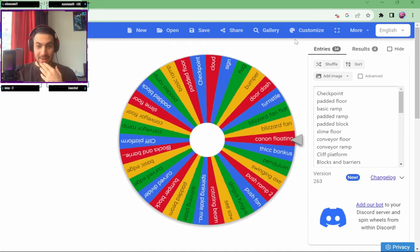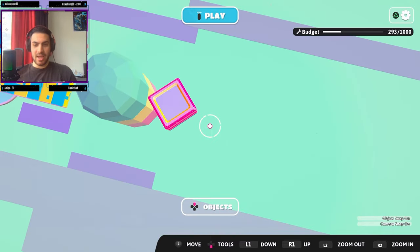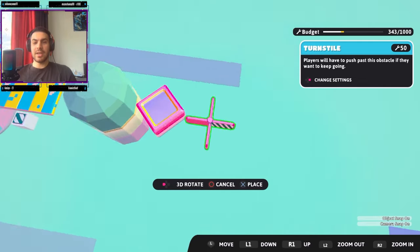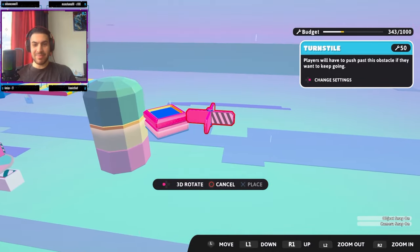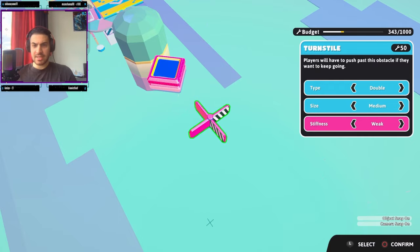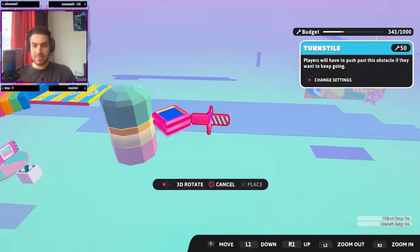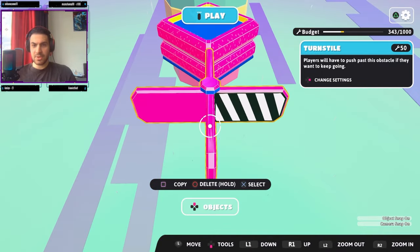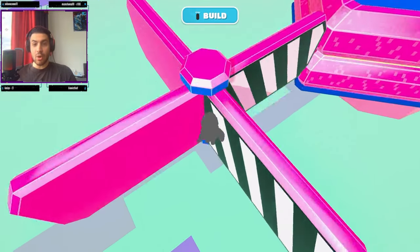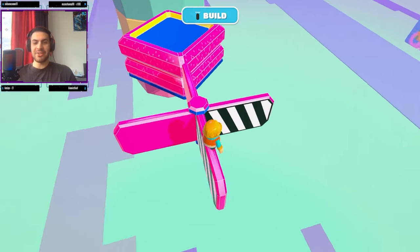We get a Turnstile — it was very close between Turnstile and Doordash. I'm not actually sure what the Turnstile is — oh wait, it's one of these, something that turns. Here is our Turnstile. How are we going to put this in place? We can change the type and the stiffness. Let's make it really stiff. Should we place it face up? Let's give it a playtest — oh, we can land on it, but it's a bit slippery.